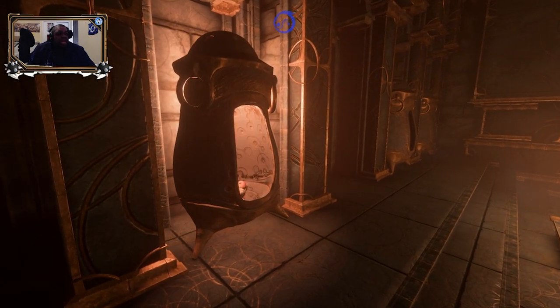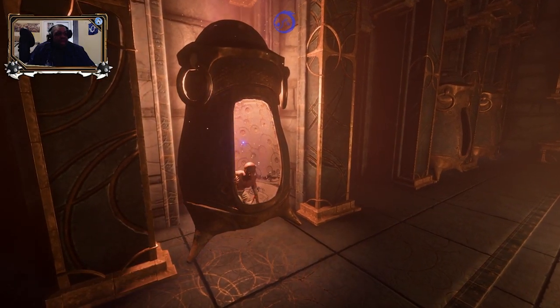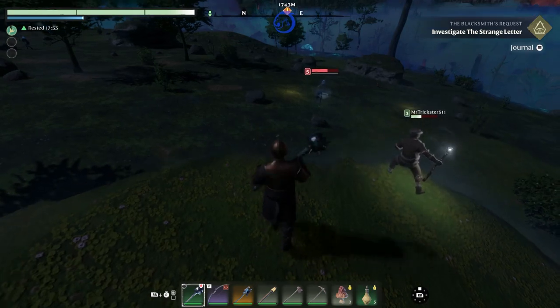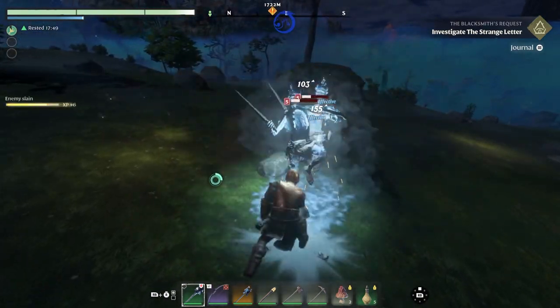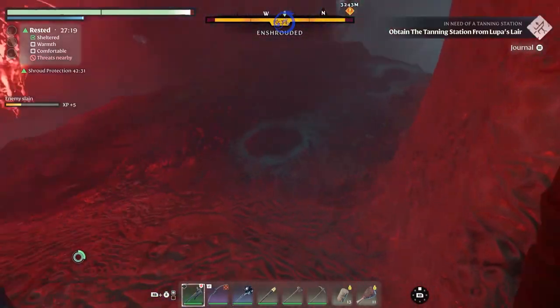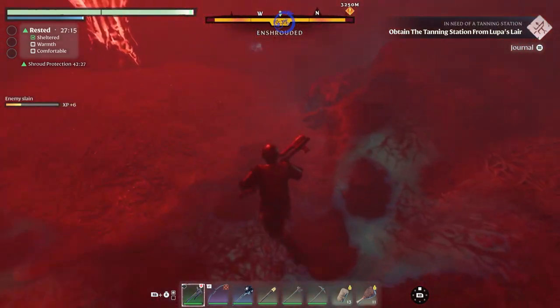Get ready, adventurers — the story is pretty straightforward. You are a vessel, the flame-born, here to save this once beautiful land from the shroud. It is this terrible fog that holds creatures — be it phantoms, zombies, deadly bugs, or even plants. Your task is to save some craftsmen and cleanse the land as best as you can. You stand either alone or with your fellow flame-born to tackle all sorts of enemies.